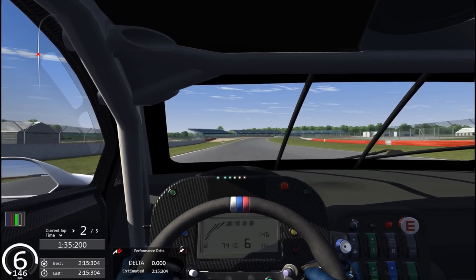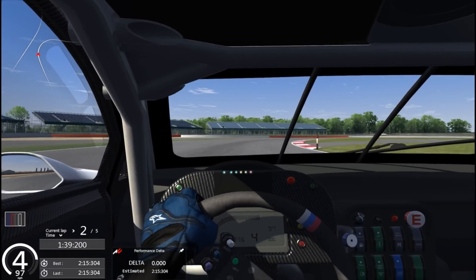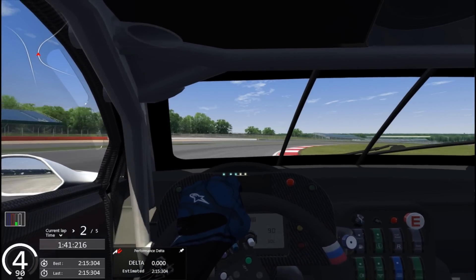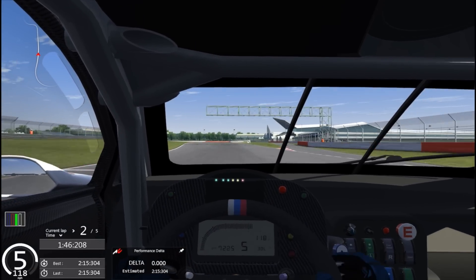Here we are going up to Copse corner again — this is a fourth gear right at around 90 miles an hour. Keep it wide on the entry and then hit the apex; that will get you round that corner nicely. Then down to the last two corners.